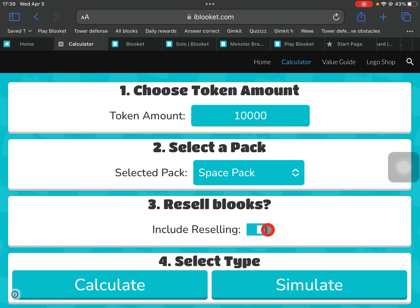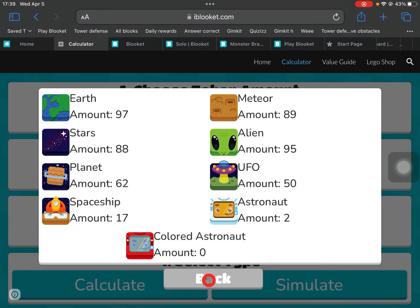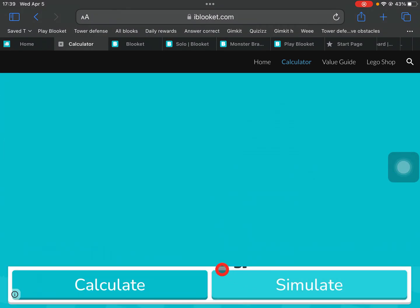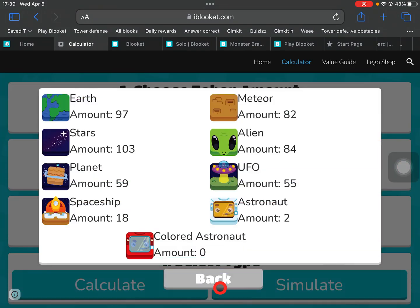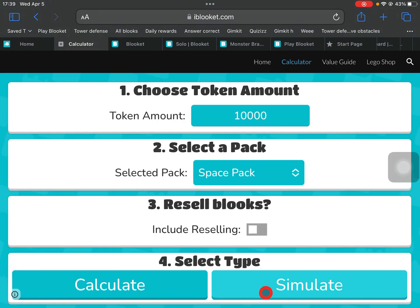If we simulate, look — we got it! We got 10 astronauts and 156 UFOs, 132, 61. But if we turn the resell off, we didn't get the colored astronaut. It's very hard to get it without resell, as you can see.